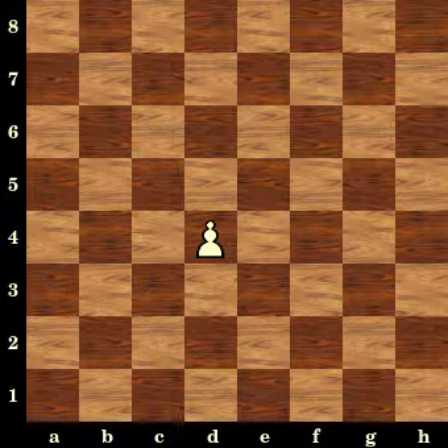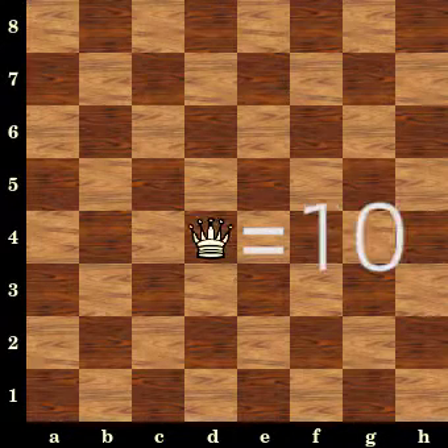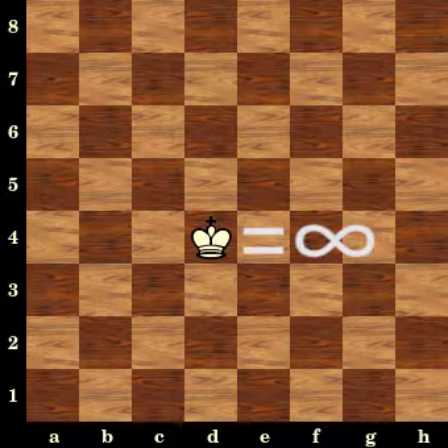The pieces each have a base number to give it a value. Pawns are rated at 1, knights at 3, bishops also at 3, rooks at 5, queens at 10, and the king at infinite.